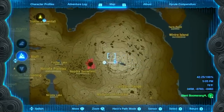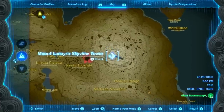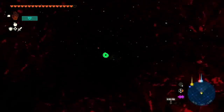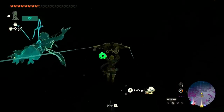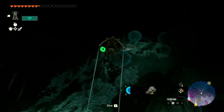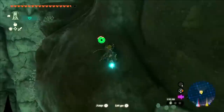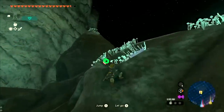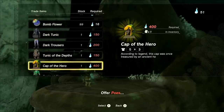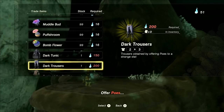The next one is just under the Mount Lanayru Skyview Tower, which is under Mount Lanayru. If you don't have a light root near it, there's a chasm right here. Once you get down, there's a pretty big dip on the way to the Bargainer statue, so you'll either have to glide or use a flying machine. Right before the Bargainer statue you'll see a waterfall — just go right and you should see it. The second Bargainer statue is not going to give you a piece of the Depths armor, but he will give you the Dark Trousers.